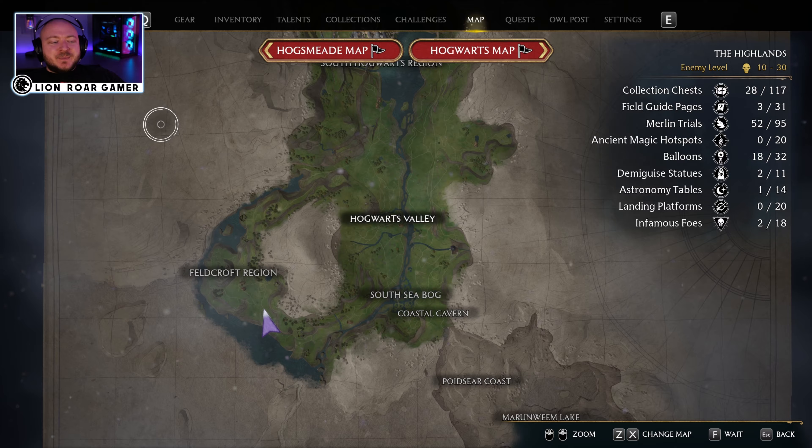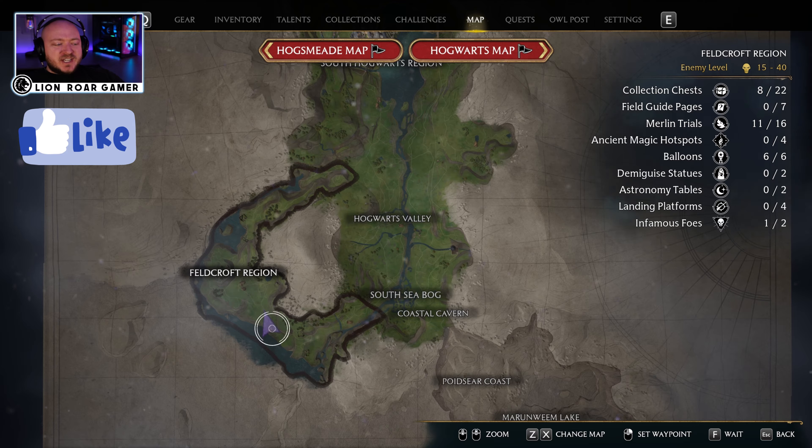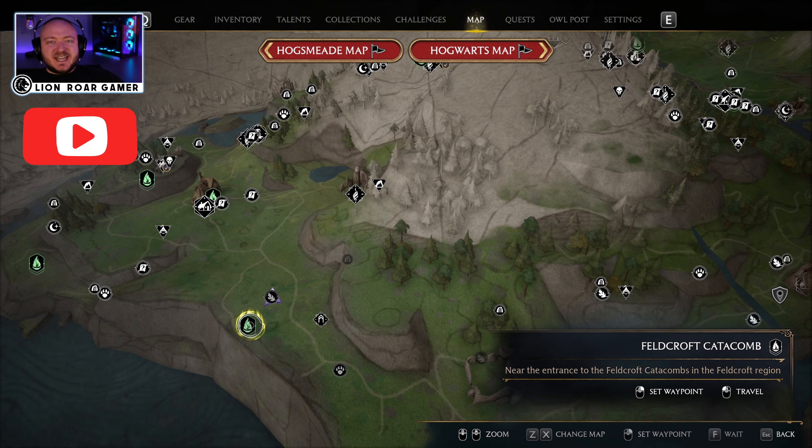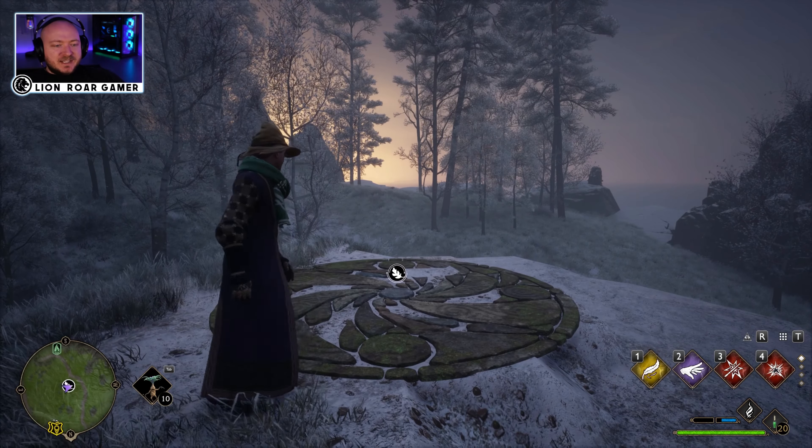All right, so let's start out in the map here. You can see we're in the Feldcroft region getting into the southern part. And when you zoom in, you can see we're at the Feldcroft Catacomb Flu Flame. So once you get here, you're going to spread the Mallow Suite.